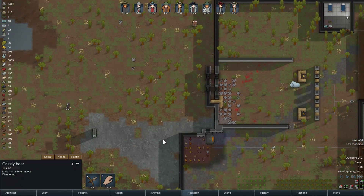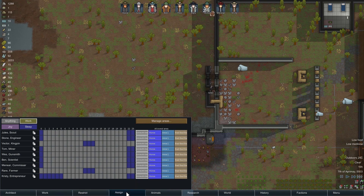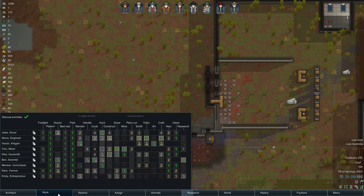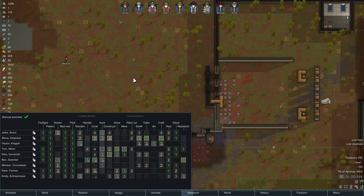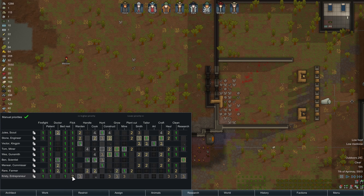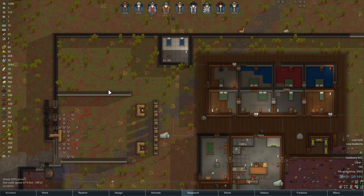I feel like we should probably kill this bear. Do we ever do Christie's assignments? Ben's handling skill is 10, yours is 8 — that's probably not good enough to tame a bear. I don't really want to get mauled by a bear because of that. Growing — not really good at anything else. Put on low-level jobs.